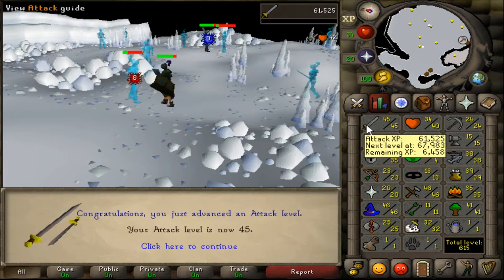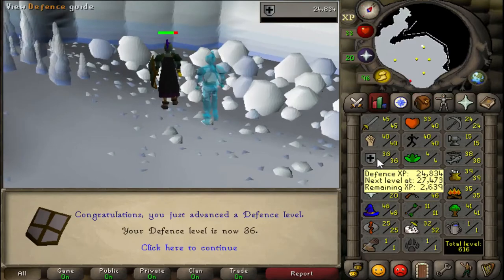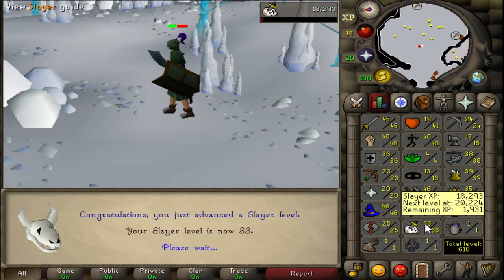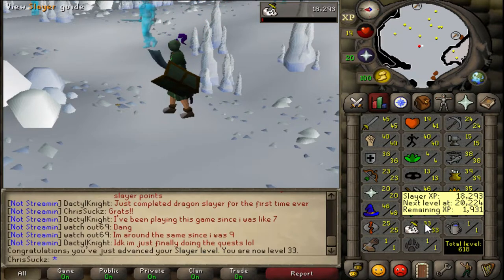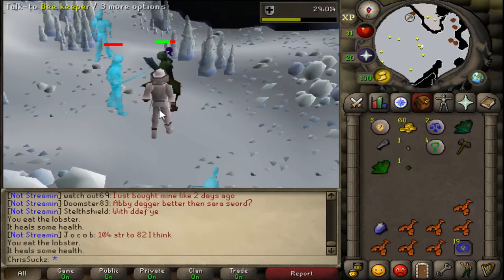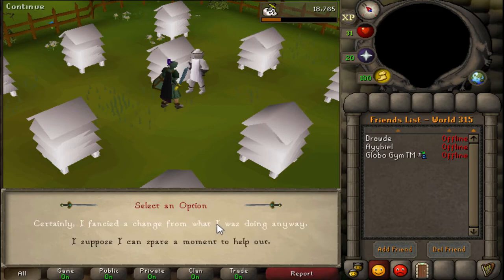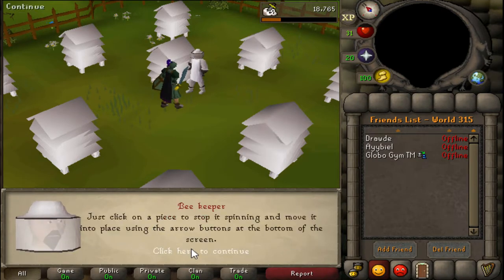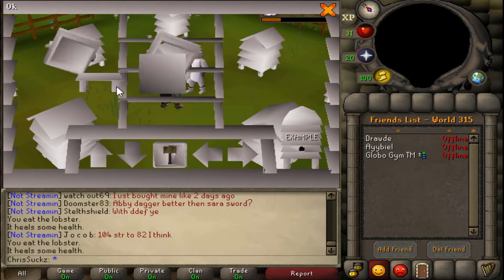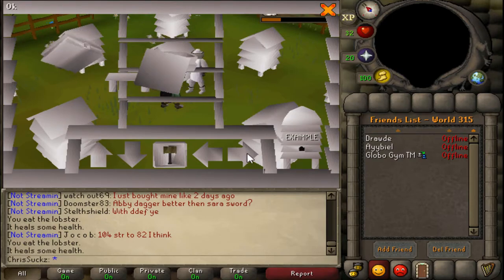Then I went and did the Slayer task of Ice Warriors. I got a couple levels - hit points level 41 there. Slayer - I really like Slayer, I enjoy it a lot. It's like an excuse to train in different spots. It really kind of forces you to go to a bunch of different places. You don't stick in one spot for hours and hours on end. You go one place, you do your task, and then you go get a new change of scenery. So it's very nice. I enjoy it. Some people don't like it, but most people do.